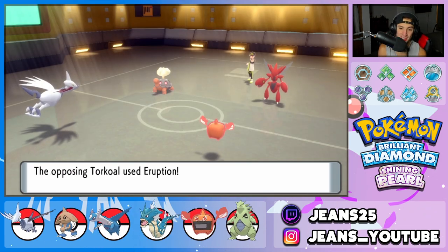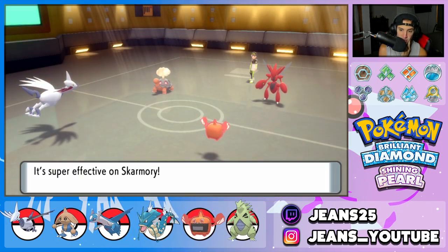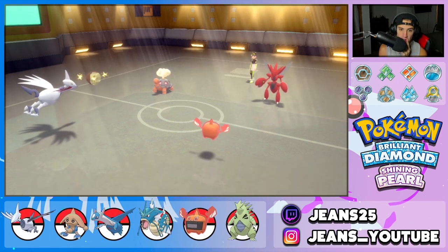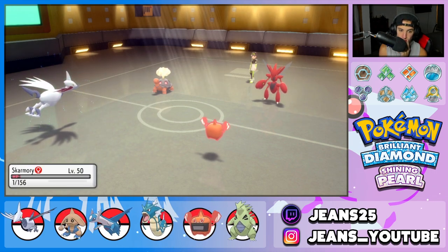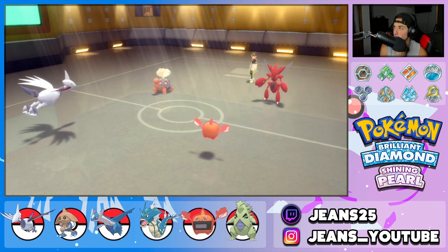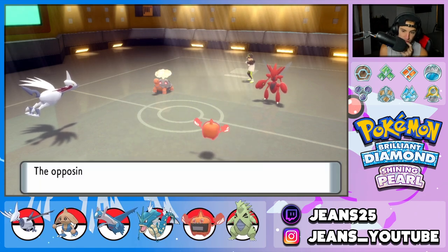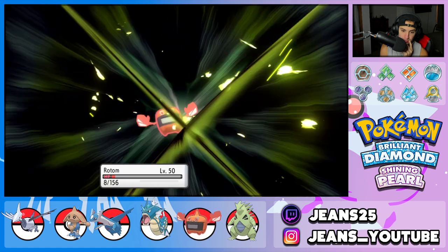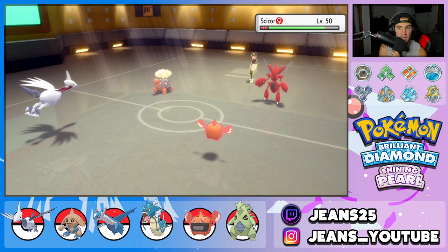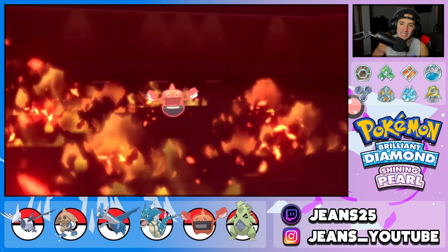Skarmory looks so sick. Torkoal goes for another Eruption. Sturdy triggers and the Aguav Berry activates — I think that Berry lets me eat whatever Scizor has to offer. Scizor goes for X-Scissor into Rotom — awesome, we eat it. The Berry saves Rotom too. Both of us have Berries — the Aguav Berry and the Mago Berry. We should be able to eat an X-Scissor. Land this Overheat — don't miss it. Awesome! Get that Scizor out of here.